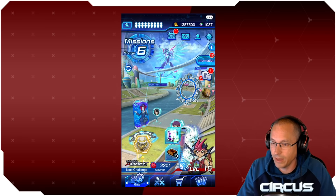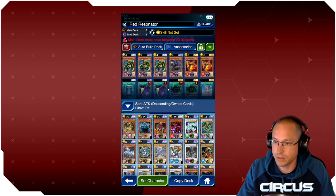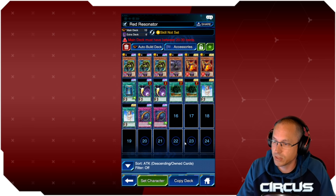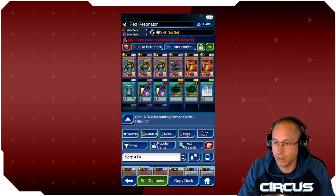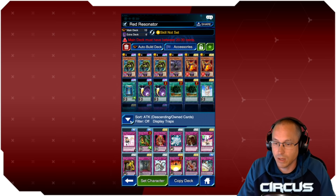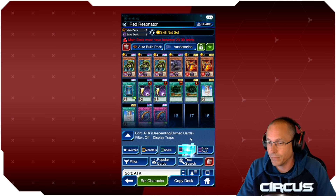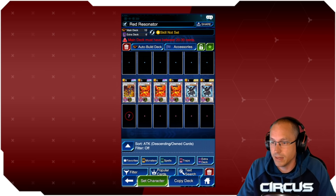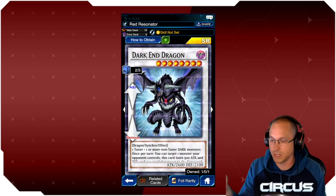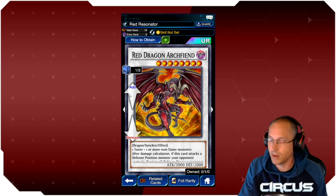This week I was focusing on getting the extra deck cards for the Red Resonator deck I'm building. I did cash in last week during a half-price gem sale and got some cards I might need long term — like Chalice, Wall of Disruption, and Draining Shield, which I'm using on my Amazon deck for grinding. I got a prismatic Dark End Dragon — I had to dig pretty far into that main box to get both, but I got a prismatic one, which is pretty cool.